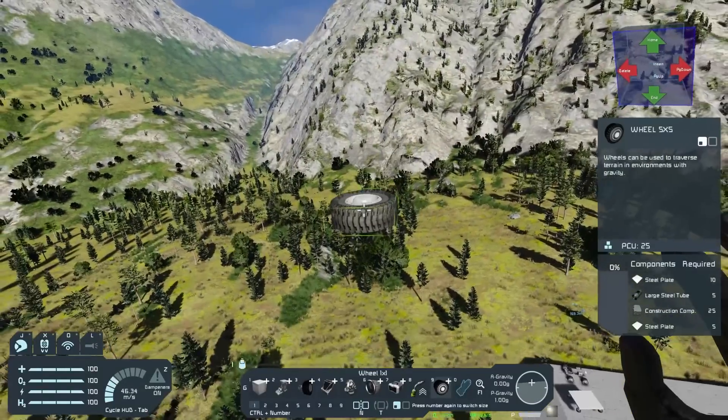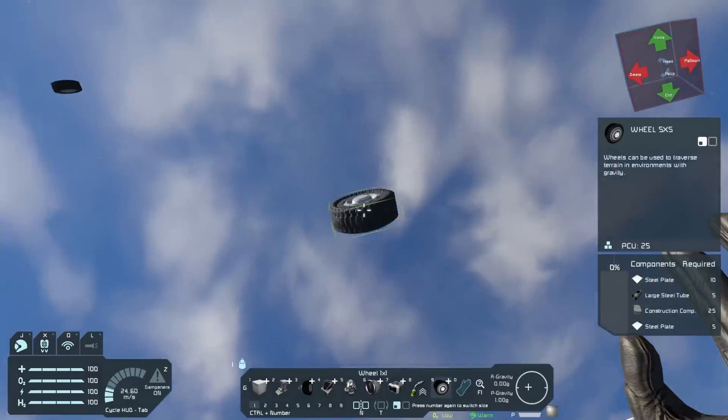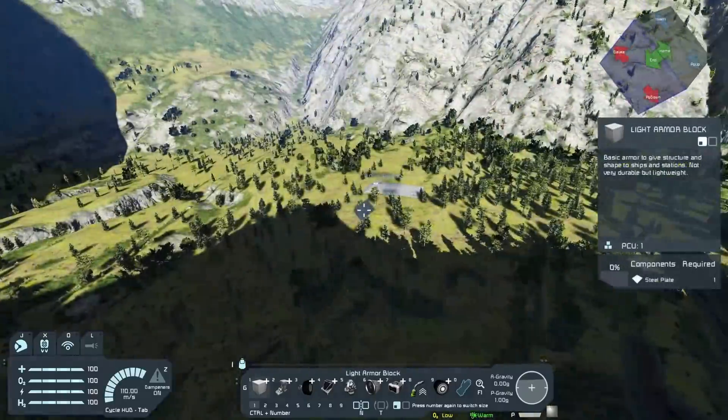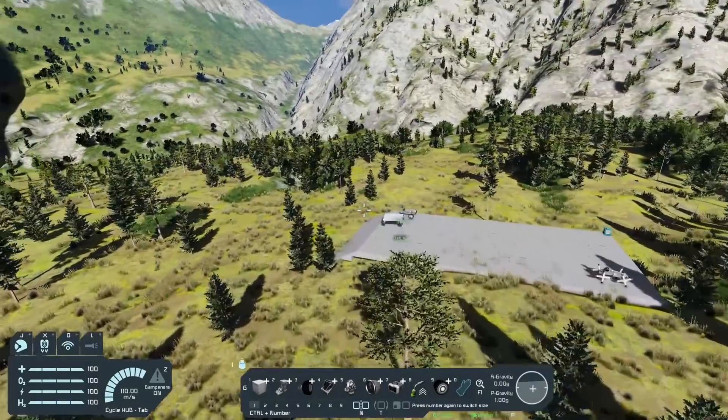You can pretty much drop them from any reasonable height. Obviously if you drop them from high enough you probably will run into issues, but for the most part you can be throwing wheels from outer space and you'll probably be fine. It just bounces — no damage whatsoever. Wheels also bounce on impact, which is very useful for this, but this isn't the main reason we're using them.